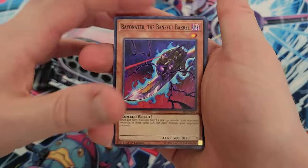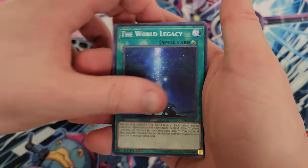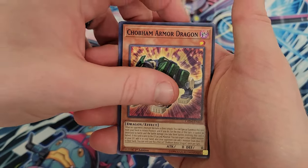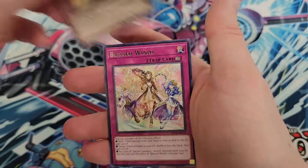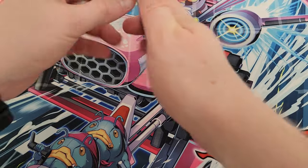Whatever we get, we get. So we got Bayonetta, Aroma Gardening, Marincest Battle Ocean, The World Legacy, Duty Patrol Plane, Dream Mirror of Chaos, Chobham the Armor Dragon, Gizmec Yata the Gleaming Vanguard as a super rare, and Blessed Winds — those are rare in that pack.